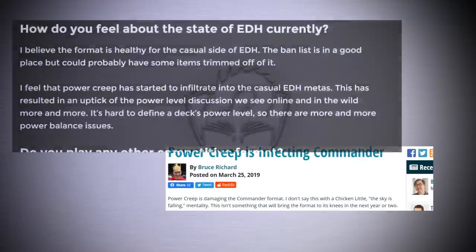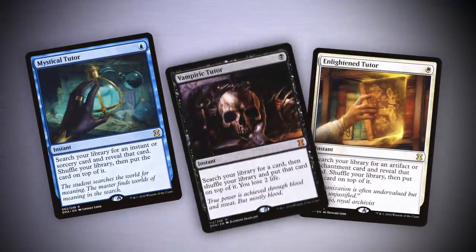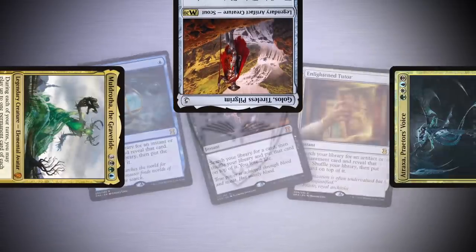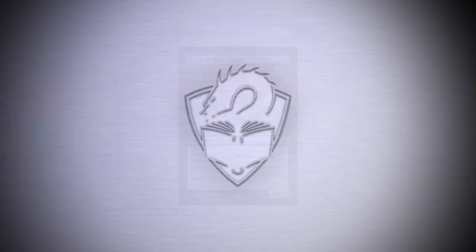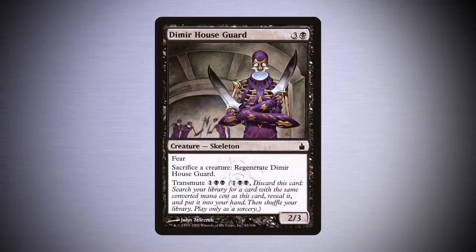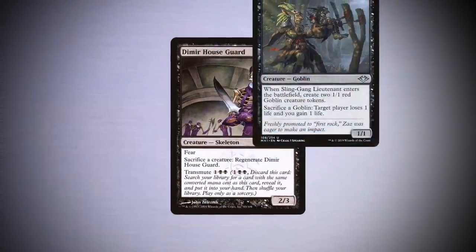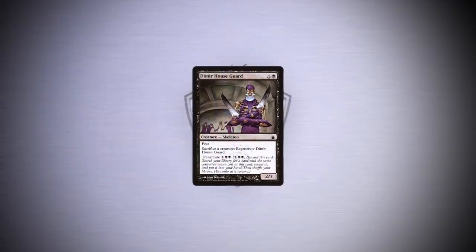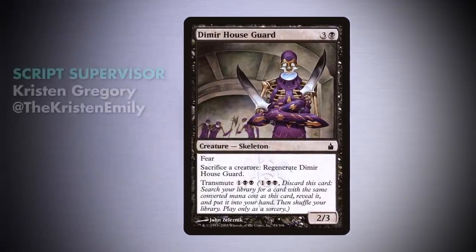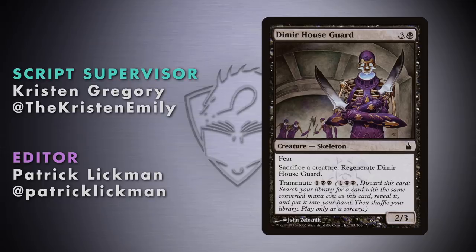In a format that many believe is suffering from power creep, it'd be all too easy to just fill your deck with the most expensive and versatile tutors. And at some tables, hey, maybe that's what's needed or what everyone wants to do. For many Commander players, though, they're seeking ways to keep games interesting and less linear. Dimir Houseguard is a budget tutor that can fulfill those goals. It's only as powerful as the cards you include that cost exactly four mana. If you're looking to hit that sweet spot between consistent but not overly oppressive, give this little guy a go. He's cheap and, well, he's not cheerful, but he will make you cheerful. And in the end, that makes me cheerful.